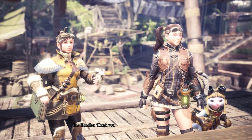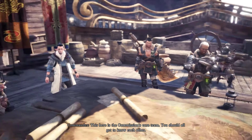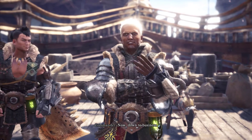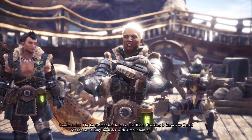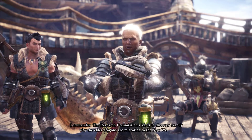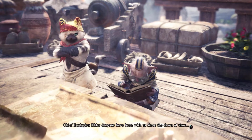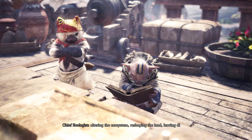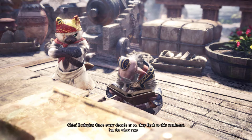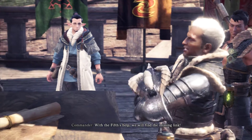Would you like to say a few words? Thank you, sir. We're ready to roll up our sleeves and get our hands dirty. The latest monster to make the Elder Crossing is known as Zora Magdaros — a huge monster with a mountain of fire upon its back. The research commission's job is to discover exactly why the Elder Dragons are migrating to the new world. The Elder Dragons have been with us since the dawn of time, altering the ecosystem, reshaping the land, leaving disaster in their wake. Once every decade or so, they flock to this continent. But for what reason? With the fifth's help, we will find the missing link.